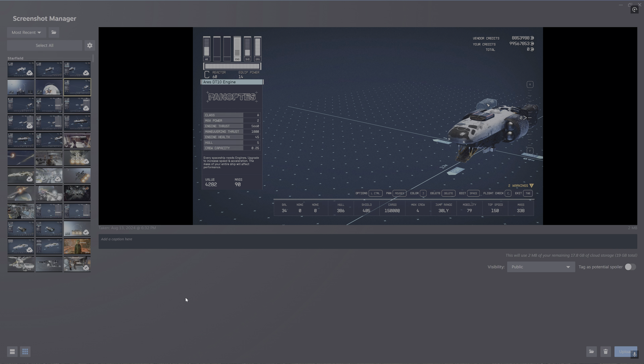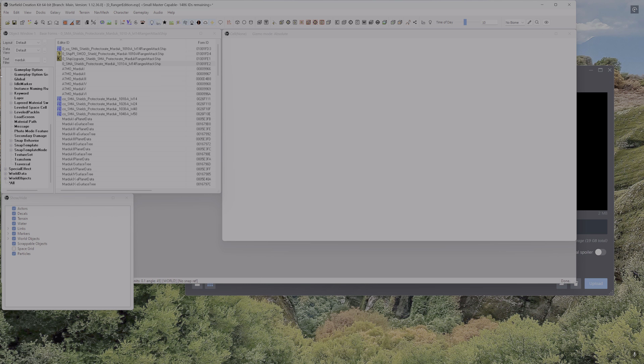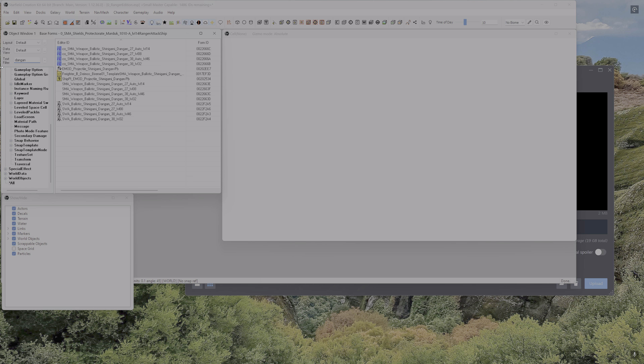Now let's take a look at our gun. Our gun is a Dagon PB cannon, made by Shinigami. For guns, like any of the weapons on ships, there are five parts. We are working with the lowest level, level 14. So we have our construct object, our mesh or pack-in, and our base form.